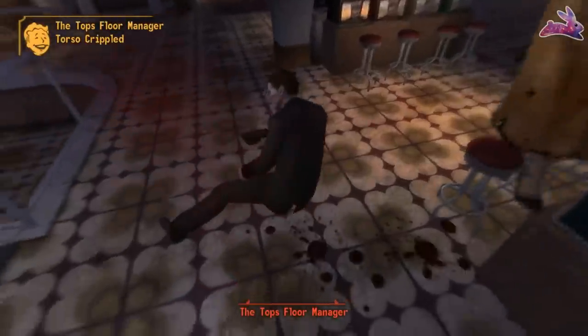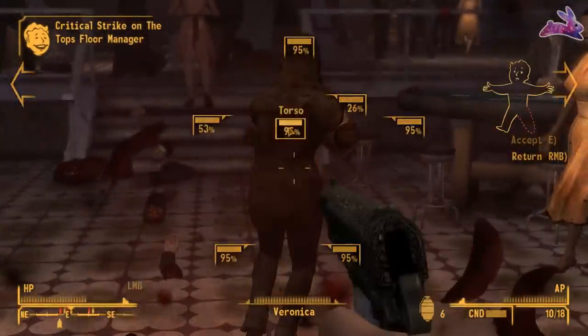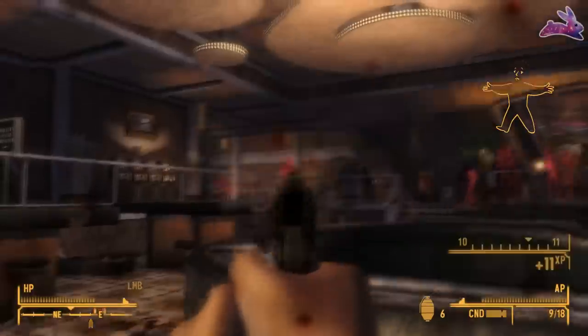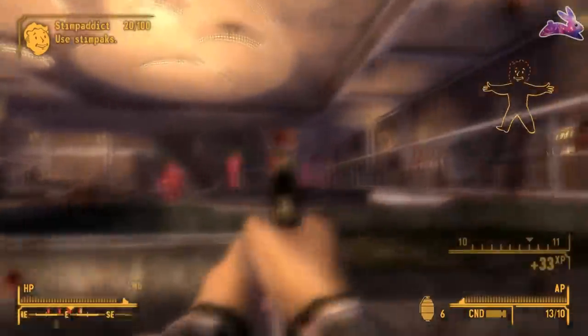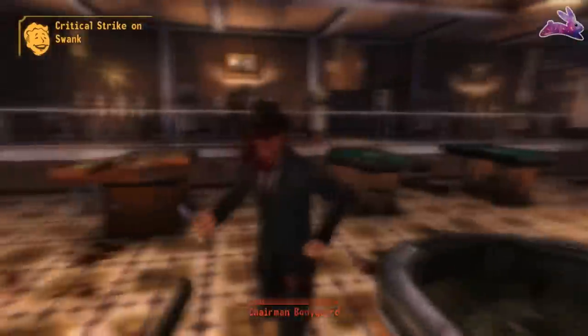Basically, as long as you kill Benny or pickpocket him it doesn't really matter what you do. I prefer just killing him. This is one of my favorite weapons mainly because nine millimeter ammo is very cheap and easy to acquire, so I always have Maria on me. It makes for a great holdout weapon once your sneak gets high enough. There's actually a 3D printed version that you can find for sale somewhere, and I'm very tempted to get one because I just really like this gun.